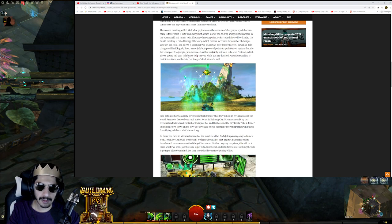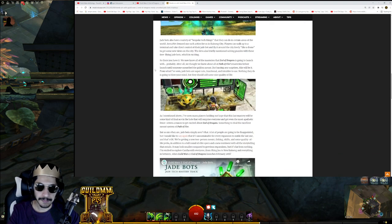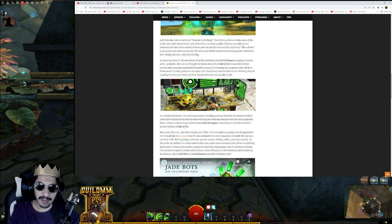Last but not least is Rescue Protocol, which allows you to call your bot to help revive you while you're downed — my understanding is it functions similarly to Ranger's Lick Wounds skill. So it will take time to revive you, though I still don't think this was a necessary ability. Jade bots also have bespoke tech things they can do in certain areas of the world. In Kaining City, players can walk up to a terminal and take direct control of their Jade bot and fly around the city freely like a drone — the devs also briefly mentioned solving puzzles with these free-flying Jade bots, which is exciting.